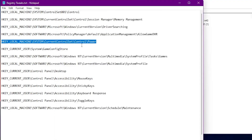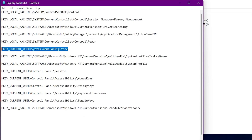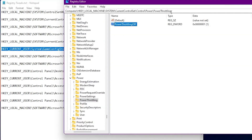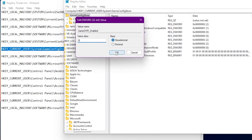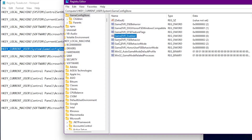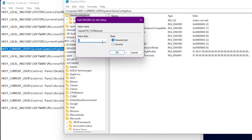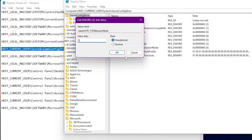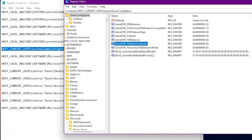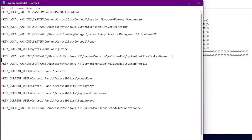The next registry tweak disables Game DVR. Copy this path, paste it into the address bar, and press Enter. You'll find options for AppCaptureEnabled, GameDVR_FSEBehavior, and GameDVR_FSEBehaviorMode. Right-click each one, go to Modify, and set all of them to 0 to disable Game DVR and its related settings.